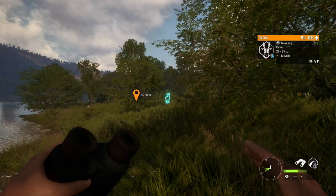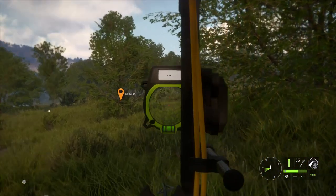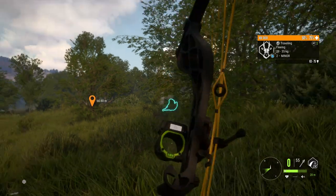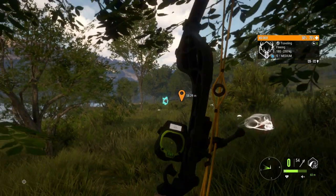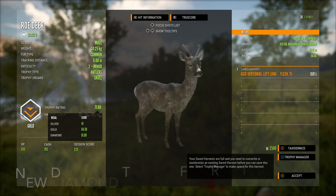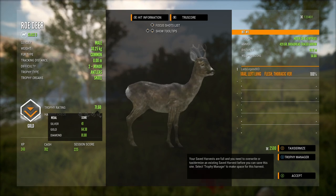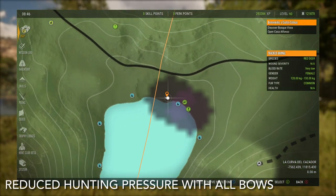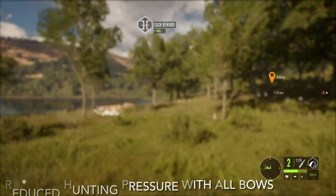That is a diamond potential roe deer — a pretty nice one. We're going to kill two birds with one stone and shoot this roe deer with the bow so we can look at its new trophy and the reduced hunting pressure with bows. Down he goes. We also have a red deer here — down he goes as well. This guy is a gold, 71.6. The new diamond trophy for roe deer is 81.8 — I believe it was over 89 before, so that is a big reduction. You now have reduced hunting pressure with bows on Xbox, and that is coming to PlayStation very soon.